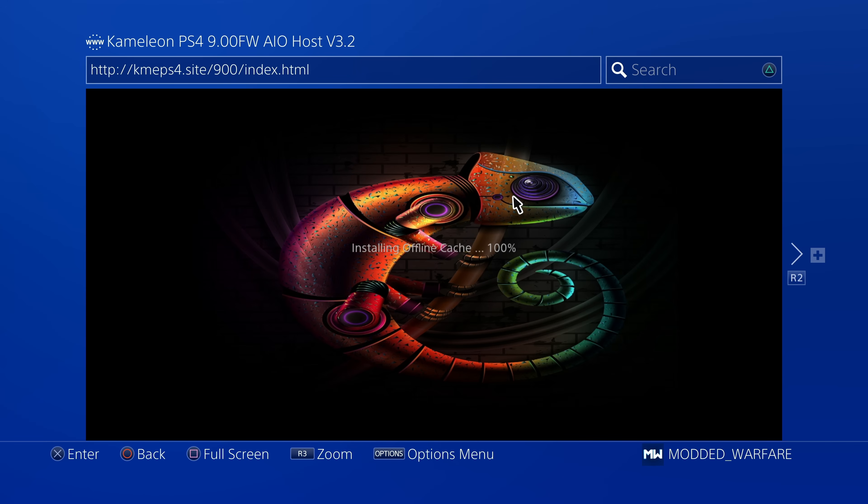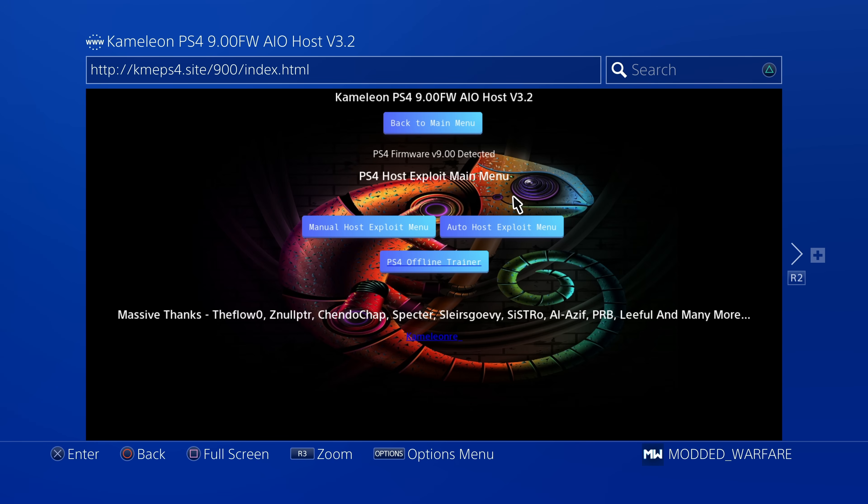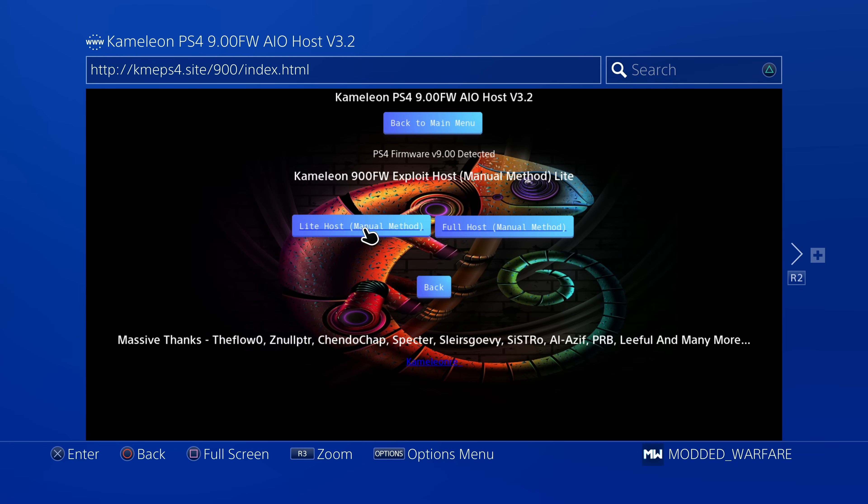You can see it says 'installing offline cache' when you first go on here. We have a manual host option and an auto host option. Looking at the manual host first — we get two more options: light host manual method and full host manual method. The difference between these two may seem like the light host just has fewer payloads and the full host has more, but actually the difference is about whether payloads are compressed or non-compressed.